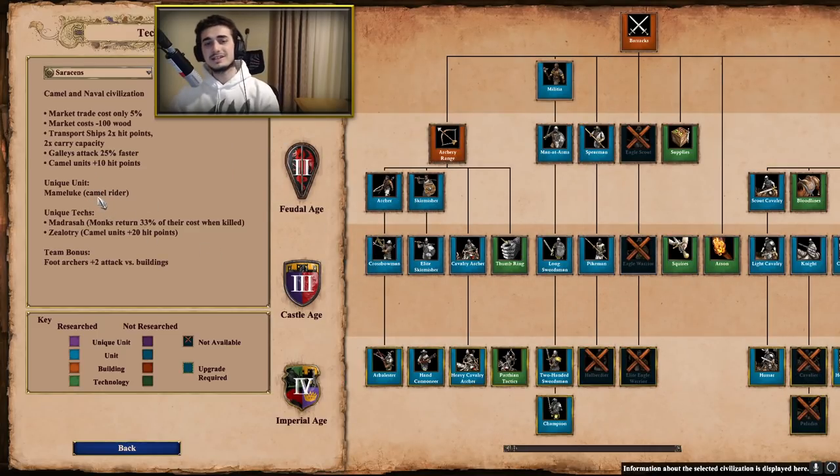The unique unit is the Mameluke — a camel rider. The unique techs are Madrasa, which makes monks return 33% of their cost when killed — honestly pretty situational and not something I'd consider strong — and Zealotry, which now gives camel units including the Mameluke plus 20 hit points. It used to be plus 30, but since the base bonus now gives +10 HP, Zealotry was adjusted to +20 for a total of +30 after researching the unique tech. The cost is also now cheaper.